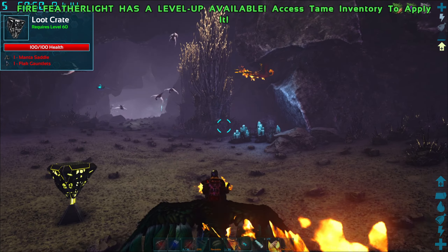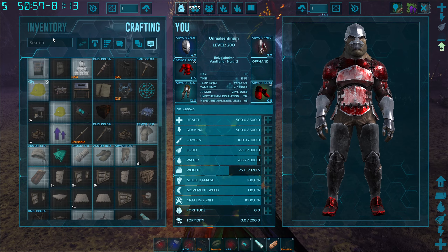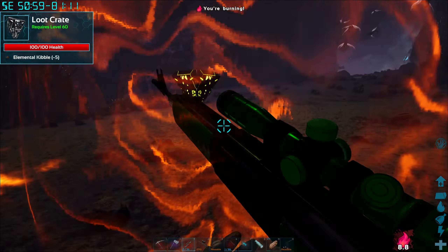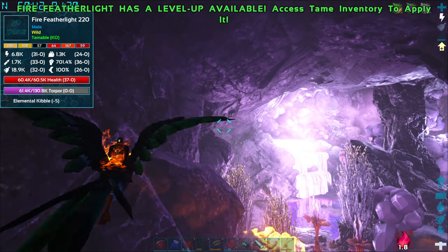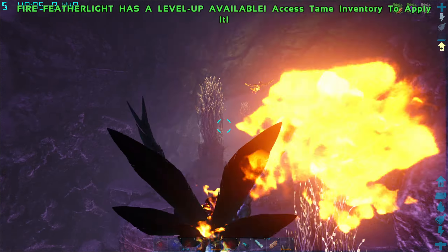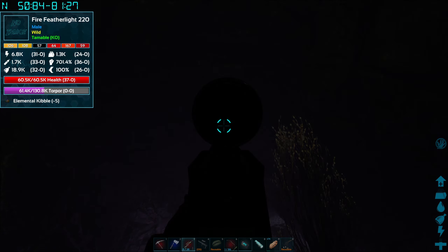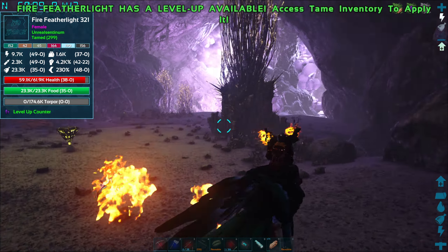Alright, can we get a teleporter here by any chance? No — damn it. We're gonna have to risk this. Need to get out of here man, that was close. That guy did not want to be knocked out — he requires five elemental kibble and he is a level 220. I think we can do it — come on! We got him, oh my god we got him, breedable! Elemental feather lights — that is absolutely insane.